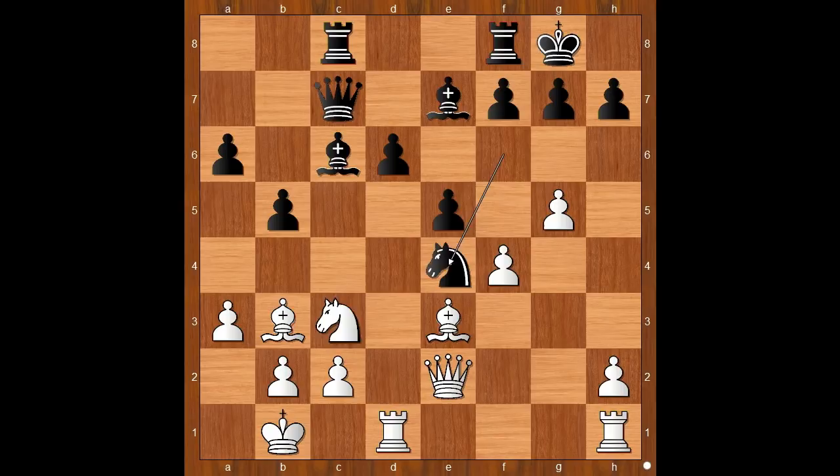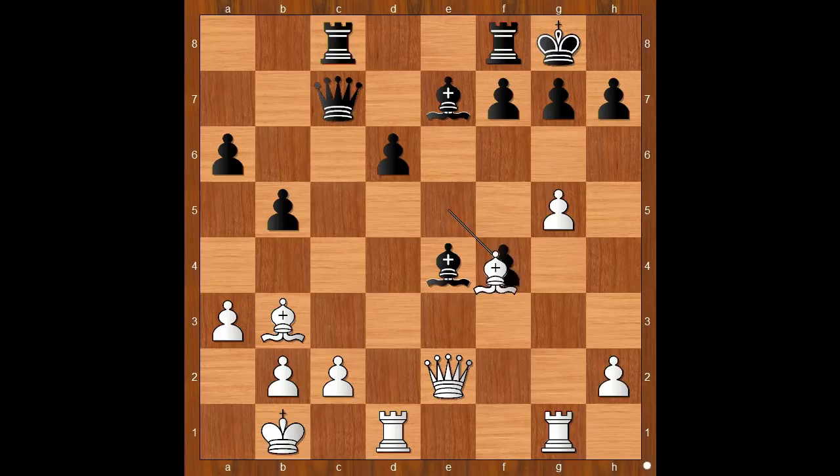In this variation, Segovia is sacrificing a pawn. Knight takes on e4, knight takes on e4, bishop takes on e4 — attacking the rook. Rook from h to g1, pawn takes pawn on f4, bishop takes on f4. Bishop to g6 — black is a pawn up.